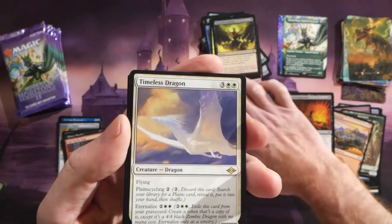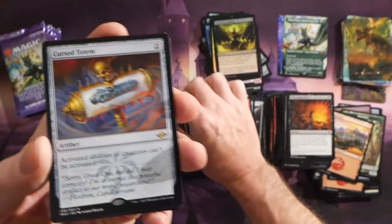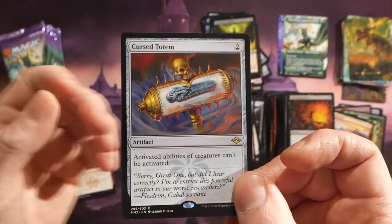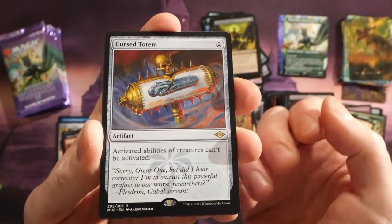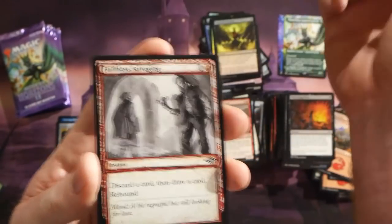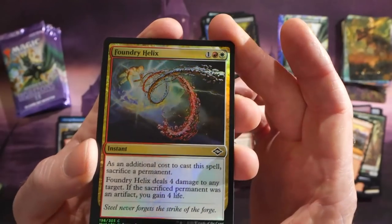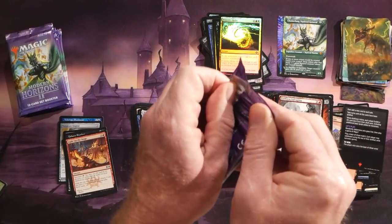Goblin Trap Runner — and there's the Timeless Dragon, that's the art card I couldn't think of the name of earlier. Cursed Totem for two mana: activated abilities of creatures can't be activated. My camera died there but we're back. We have a Faithless Salvaging in that alternate art format and a foil Foundry Helix.